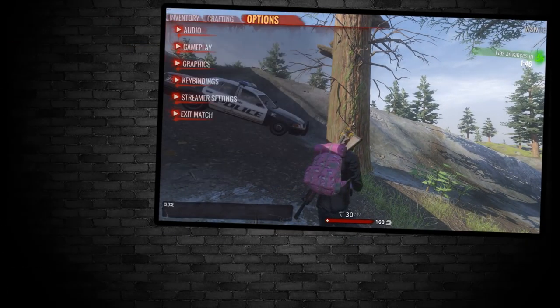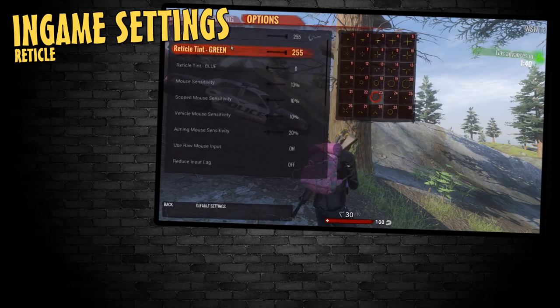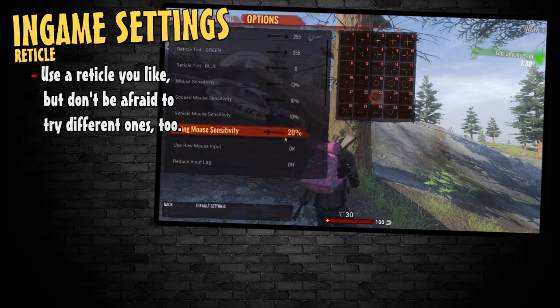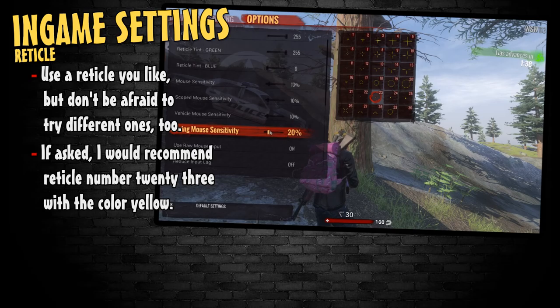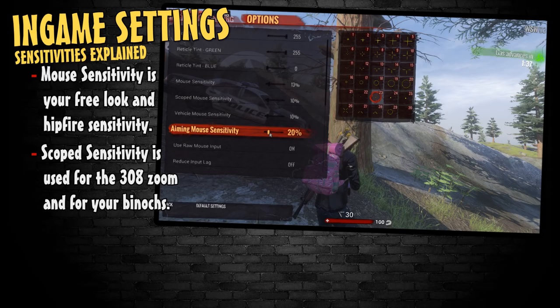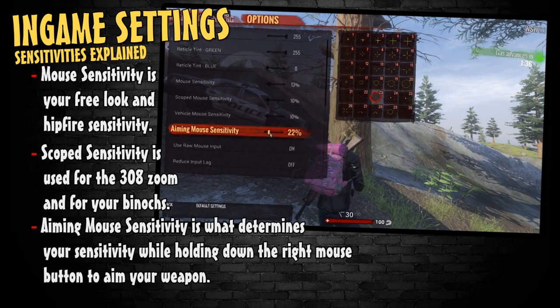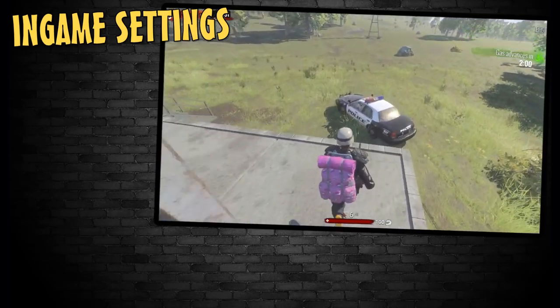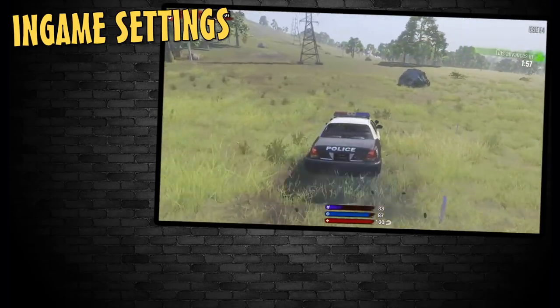Now let's talk about the in-game settings, as these can be influential on your aiming as well. When choosing a reticle, you should always go with the one you are comfortable with, but if I had to recommend one, I would say number 23 with the color yellow — the dot is just big enough to see and the yellow helps it stand out. Mouse sensitivity determines your hipfire, scoped mouse sensitivity is for scopes or binoculars, vehicle aiming is self-explanatory, and aiming mouse determines sensitivity while holding right mouse button to aim down sights. I recommend doing the comfort zone exercise with both mouse sensitivity and aiming mouse sensitivity.